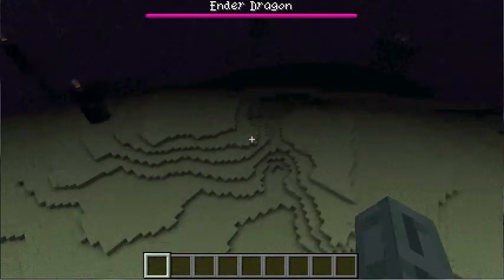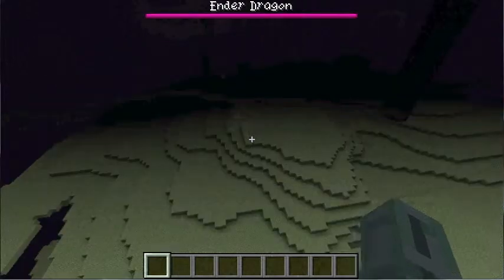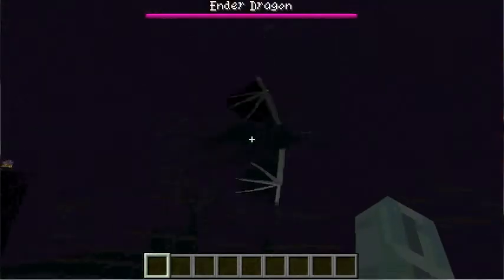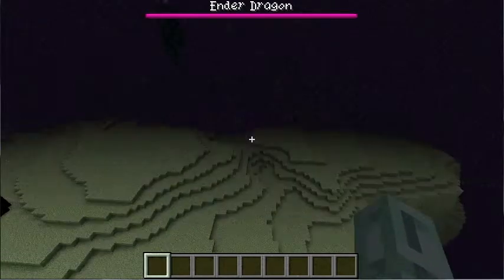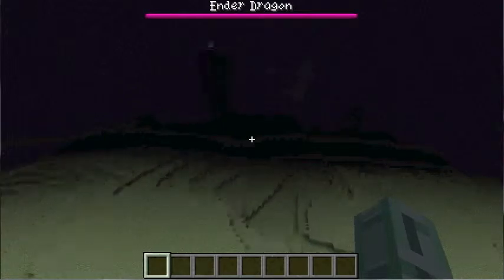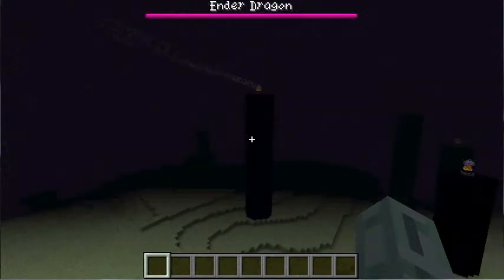So yeah, that was the End Cannon in Minecraft 5x5. Please note that this cannot be done in survival unless you're willing to simply make it into a peripheral sort of thing and attach it to a normal End Portal. Otherwise you have to hack to get the End Portal block. But that is all for this episode — see you next time. Later.